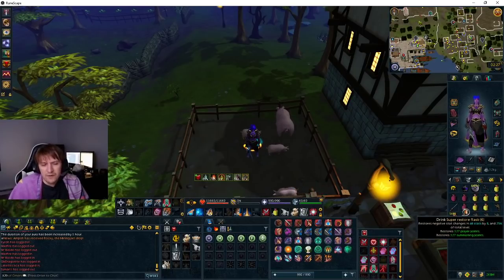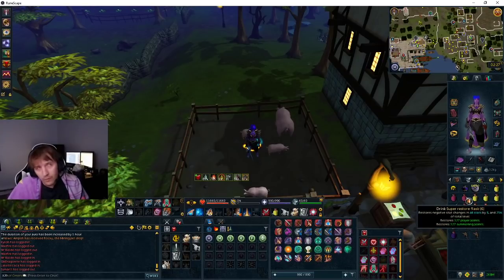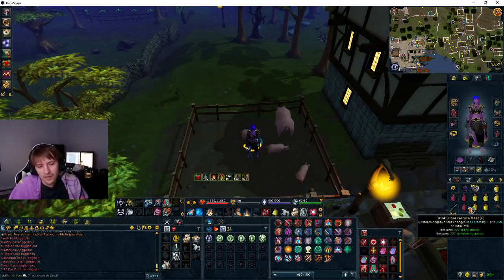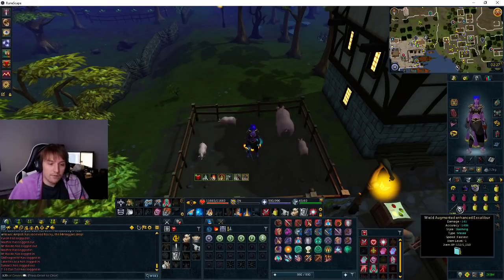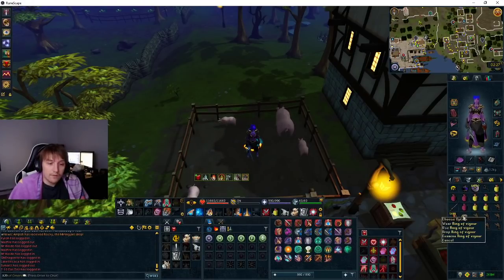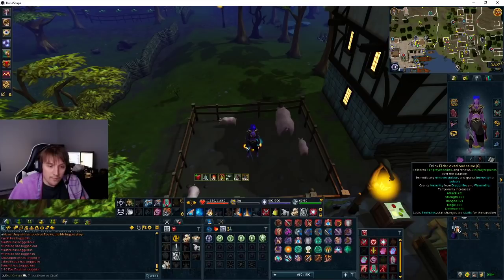I would take three restores — you probably only need two or one, but three is just in case. Some brews in case you need them. Dreadnips are really good here, highly recommend using those. Excalibur is also really good. Ring of vigor is really good for ulting with the cyber. I use elder overload salves — use the best overload you have.